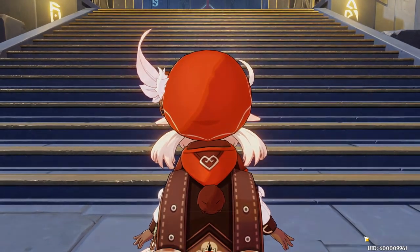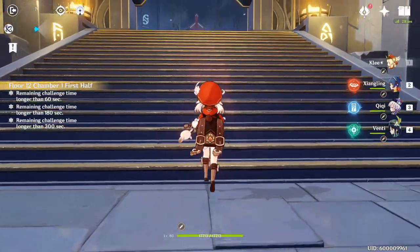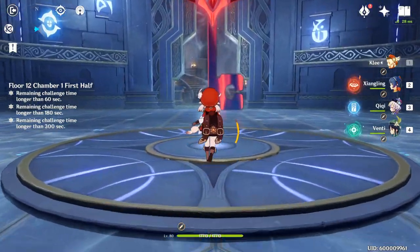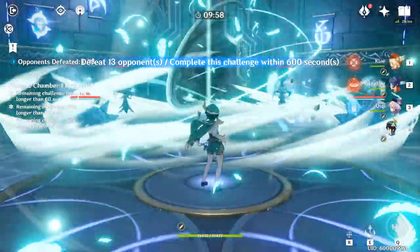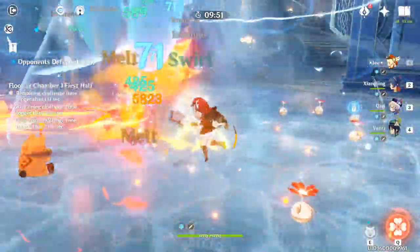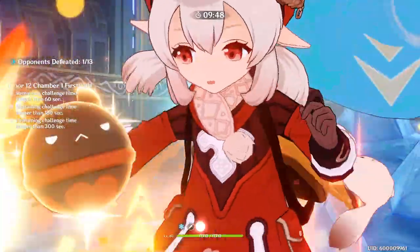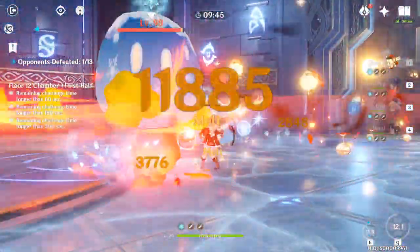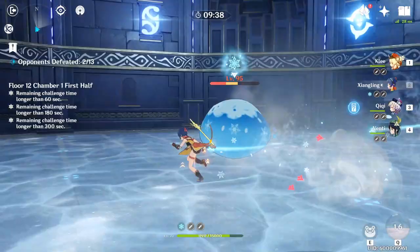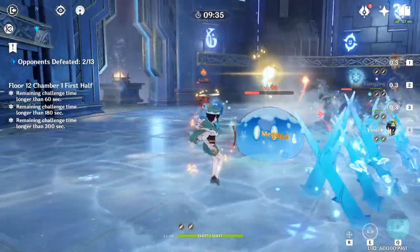Let's go ahead and switch over to floor 12 of Abyss. This time I'm including the entire Abyss run, so you can see that we were able to push through floor 12 without any continues and clear 9 stars thanks to Diona. If you're only interested in Diona gameplay, I've included a timestamp in the video bar so you can skip to team 2 where Diona is. But no worries if you just want to see Diona's content.